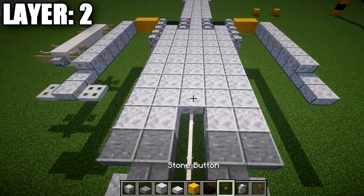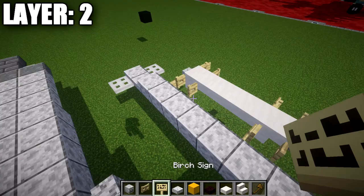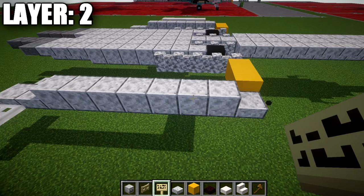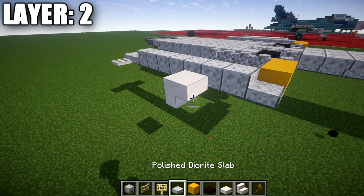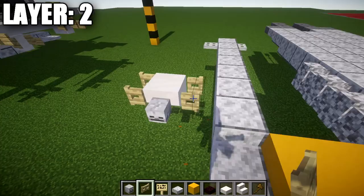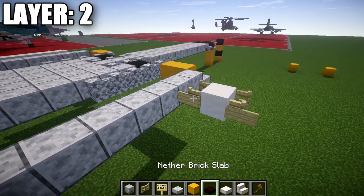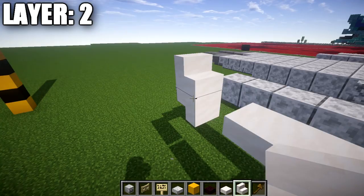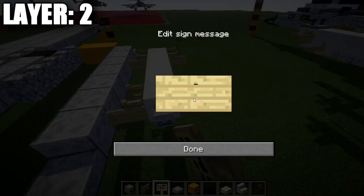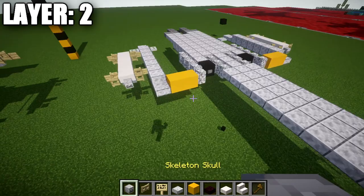Now build the first missile: you'll need smooth quartz stairs, smooth quartz slabs, skeleton skulls, birchwood fence gates, and birchwood signs. Go to the second diorite full block from the front, skip a space, and place a smooth quartz upside-down stair. Off it, place a skeleton skull facing front and birchwood fence gates on both sides, with birchwood signs on the gate sides facing rear. Off the back of the stair, place three smooth quartz top slabs, then a smooth quartz upside-down stair, skeleton skull, fence gates, and signs. Delete marker blocks — that completes layer two. Copy the right side over to the left before moving on.